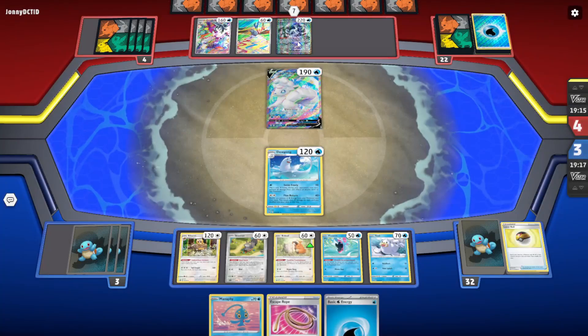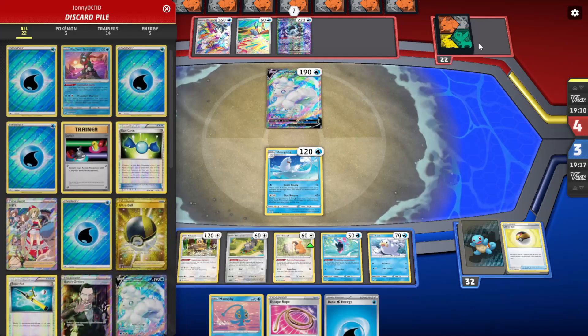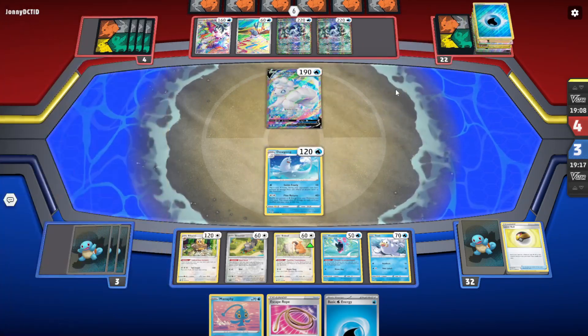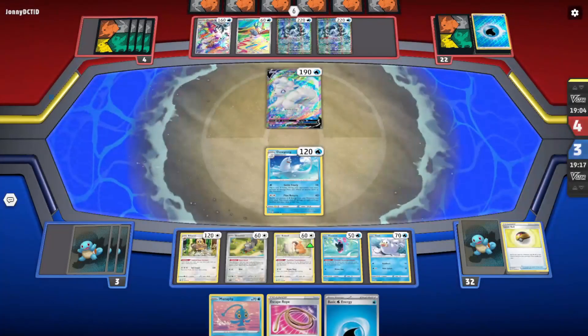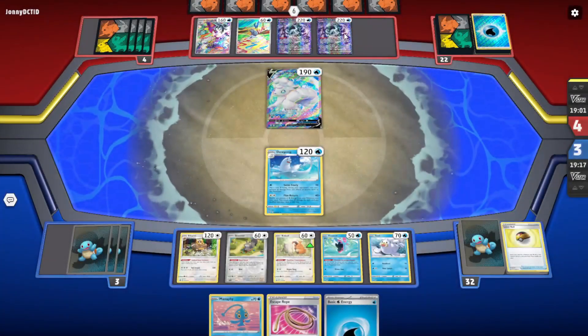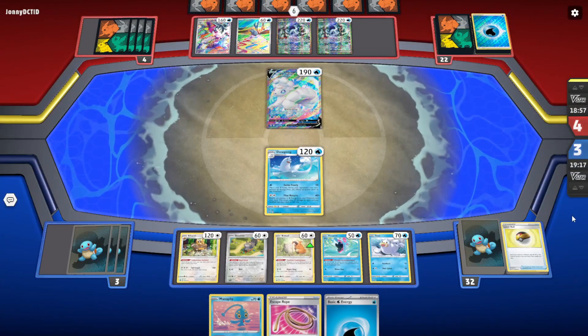Wait, they don't have a Baxcalibur yet — that's weird. How did they get enough energy on a Greninja without it? Oh wait, that is the Baxcalibur. They got a Frigibax and a Baxcalibur, two Chien-Paos, and a Vulpix. Oh man, what's that? It's a Blanche — please don't play a Rod.